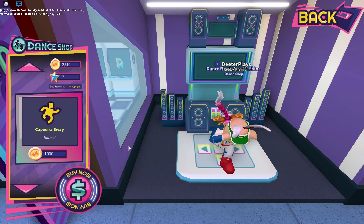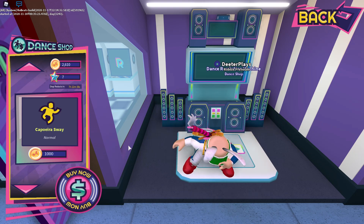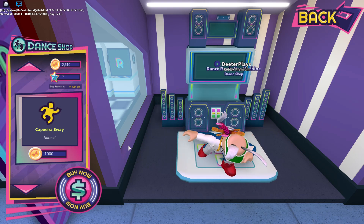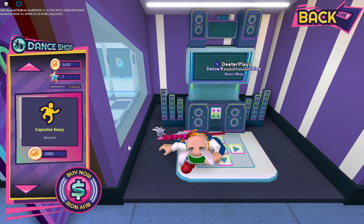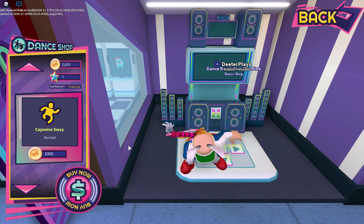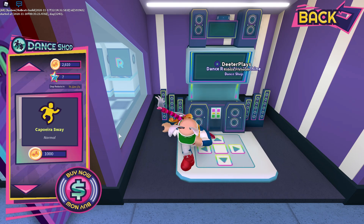It's up, up, down, down, left, right, left, right, B, A. And also, if you are on mobile, DJ Monopoly has put something on his Twitter that explains how B and A work in the game. What he said is middle left equals B and middle right equals A. So that's how it's done on mobile.